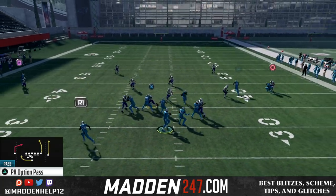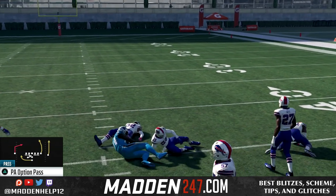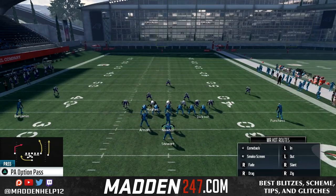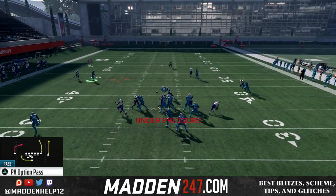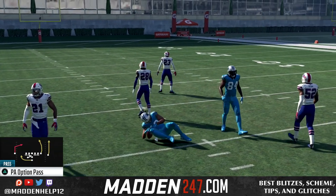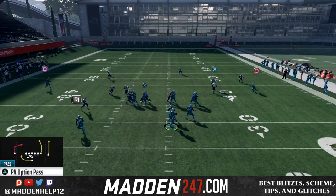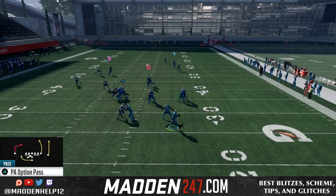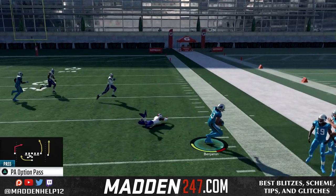Now what makes this play so great is that medium post — it gets wide open against every single coverage in the game, whether it's cover two, three, four, or man. And you've got to allow it to come all the way across the field if it's not open right away. And that in route is going to give you a quick underneath route if they're usering that route deep.